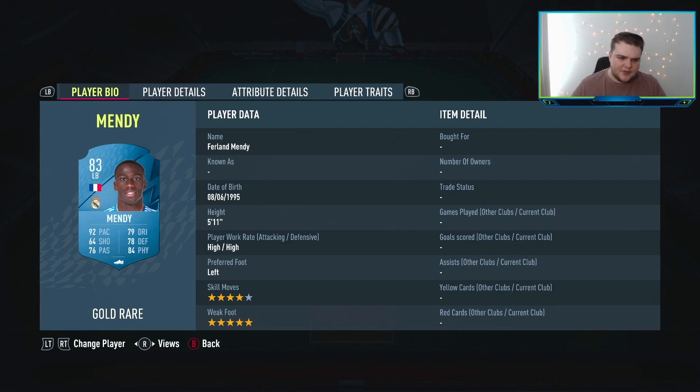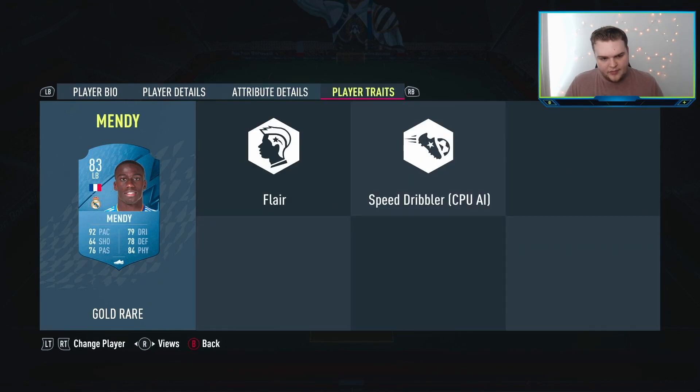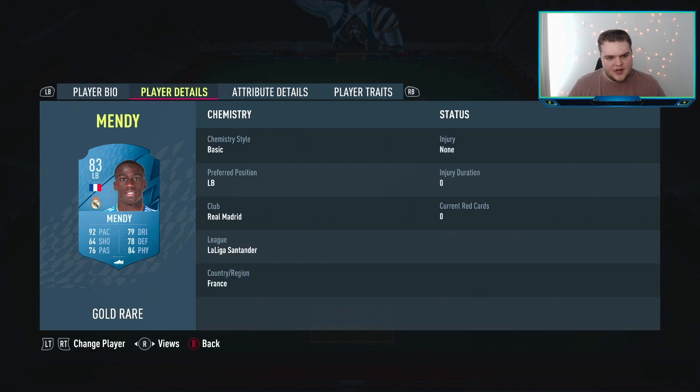Left back — we're going to spend 10k on Mendy, a little bit pricier at the minute with how things are, but you don't want to overspend on a left back here, and this is the best option for links. He's 4-star, 5-star, high-high. There's not too much to say on Mendy as he's been such a popular card for the past few years. He's got the flair trait — it's really the pace, the well-rounded stats for the price, and the 4-star 5-star that are the thing, and then obviously the links he offers.